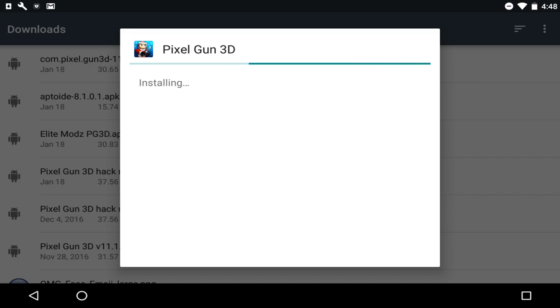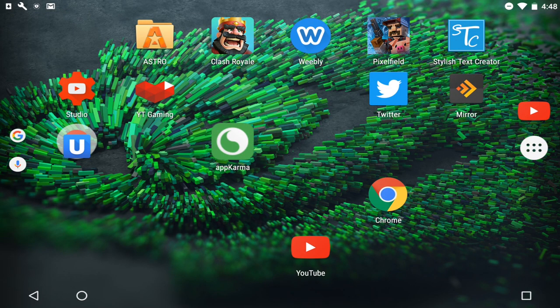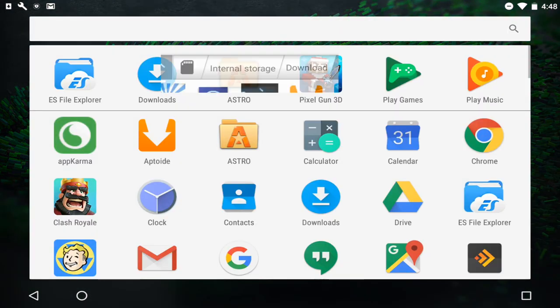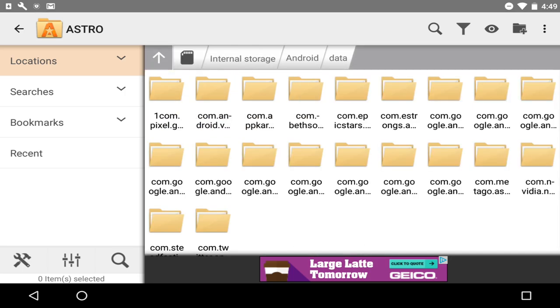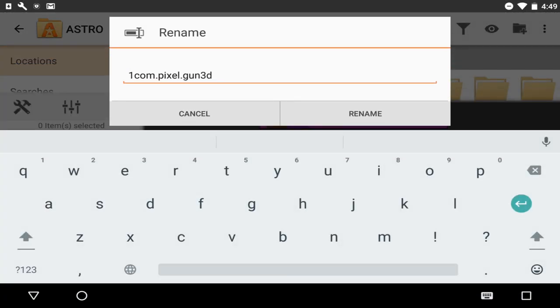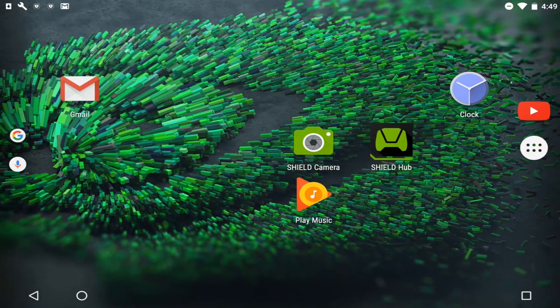Give it a little bit of time to install. Once it's installed, click Done — do NOT open it. If you do open it, just close it and go to Task Manager and close it out completely. Then go back to Astro File Manager, locate the renamed Pixel Gun 3D folder, and rename it back — just remove the "1" you added. Now you can open the Pixel Gun 3D app.